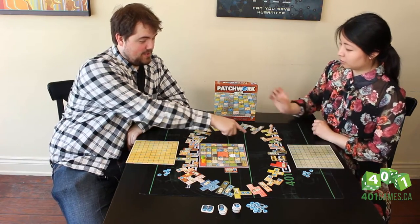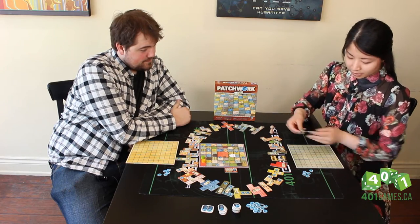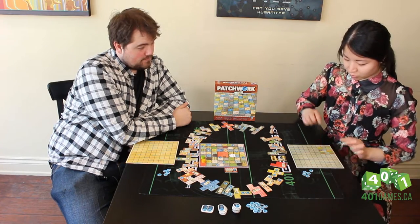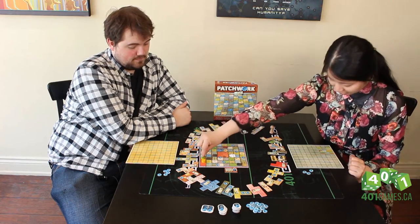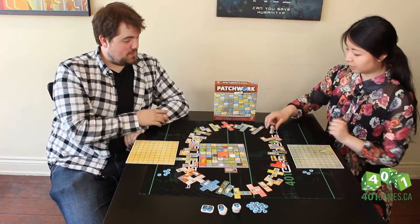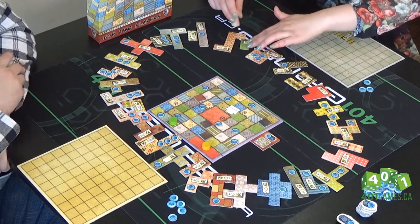Do you remember you can only pick three ahead? Yeah, so only three ahead. I'm going to take this guy and stick him on my quilt like so, and I pay two buttons — it goes back into the bank, and I'll be green. And now I move three — one, two, three. So now Nathan, on his turn, has a choice from these three pieces.